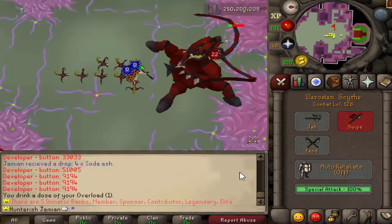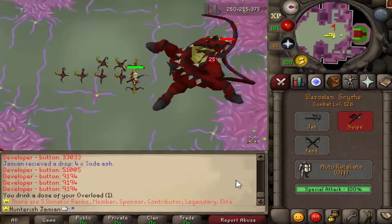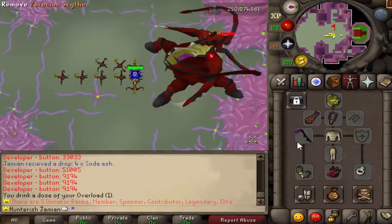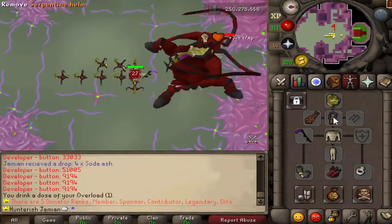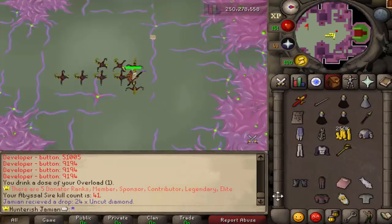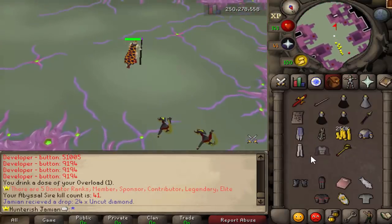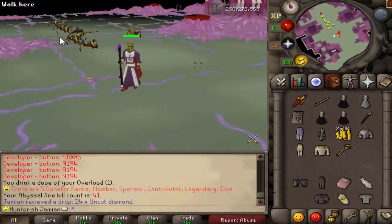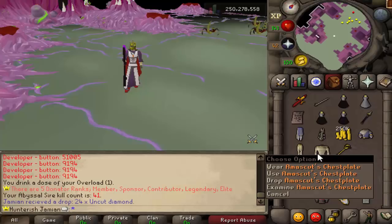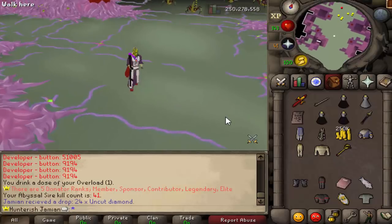I'm not doing like an official testing video or anything like that. This is just kind of messing around with it, showing it off and getting your opinions. So the Scythe, again, is going to be dropped from Xeros. And the Amaskat's Armor is going to be dropped from Ictharlan. So in reverse, we have the Magic Armor, which is going to be dropped by Xeros. And then the Magic Weapon, which will be dropped by Ictharlan, if that makes any sense.